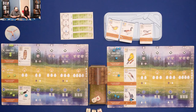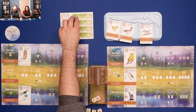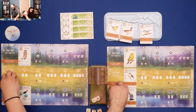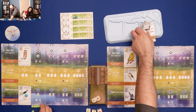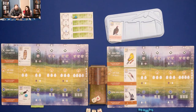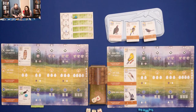Now we look at the round bonuses — we're actually tied with one cavity-nesting bird each. So we're both going in the first-place spot, splitting the points from first and second place in half, rounded down. After that we collect all our cubes again, refresh the bird display, and pass the first player marker over to me.